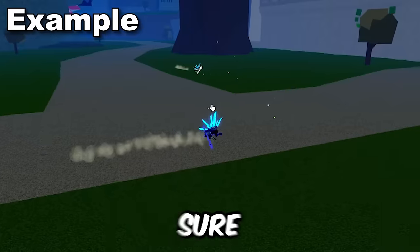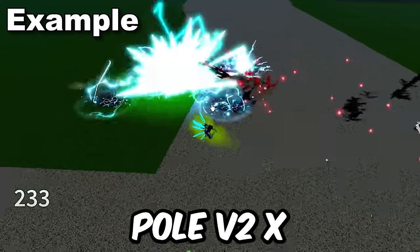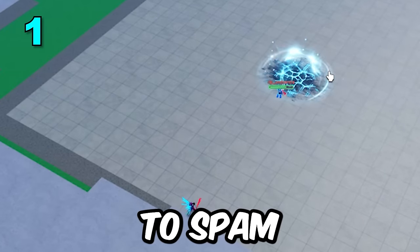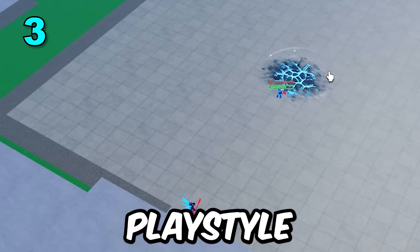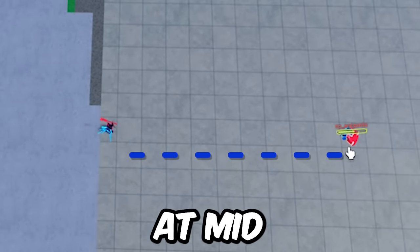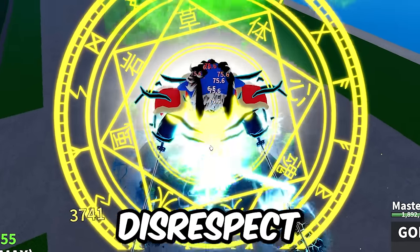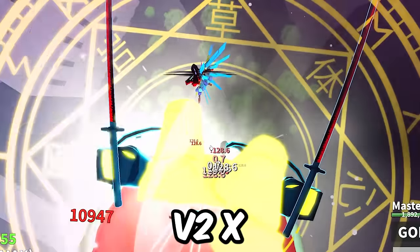Keep track of their Flash Step cooldown to make sure they're not going to Flash Step Pole V2X. This move has a short cooldown of only 9 seconds, so I anticipate they're going to spam this move fairly often depending on their playstyle. If they pull the pole out at mid-long range, anticipate the move, dodge, and punish. While Z is a strong move, the ability to disrespect your opponent comes from Pole V2X.